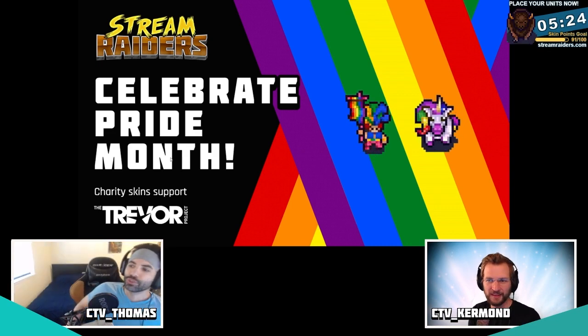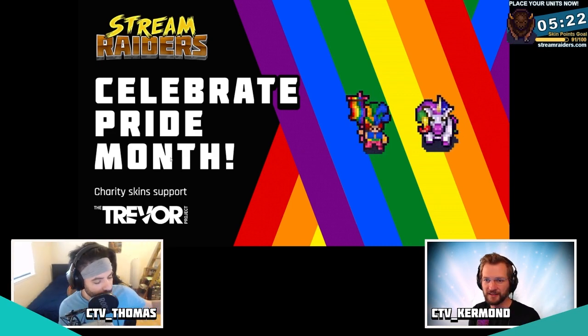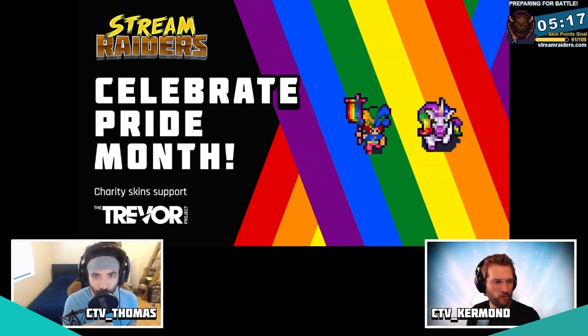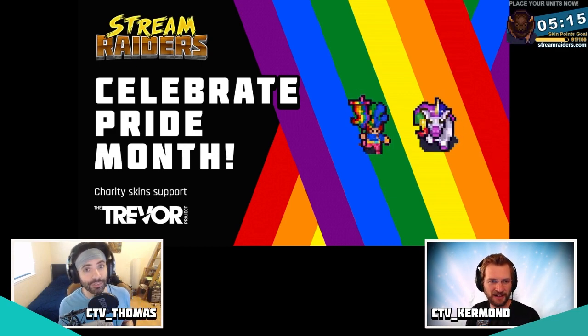If you're an affiliate or want to be an affiliated partner, go to streamraiders.com, check out the streamer tools and the partner program. You can see how you can get involved and get your own custom skins in the game.